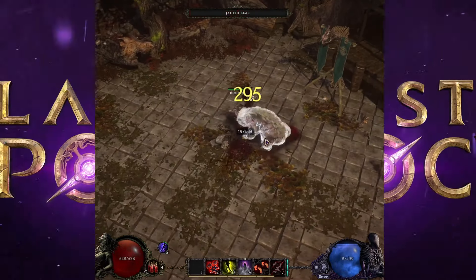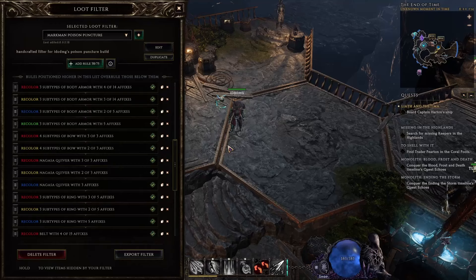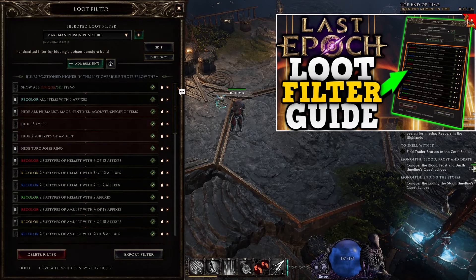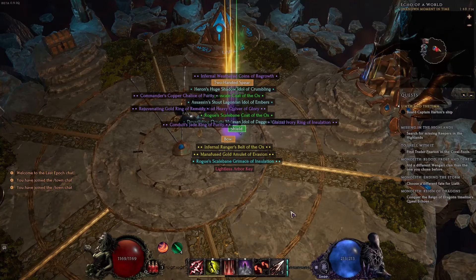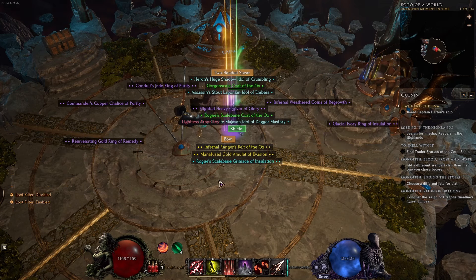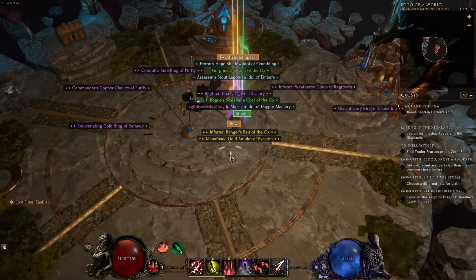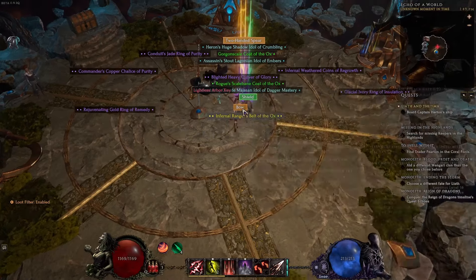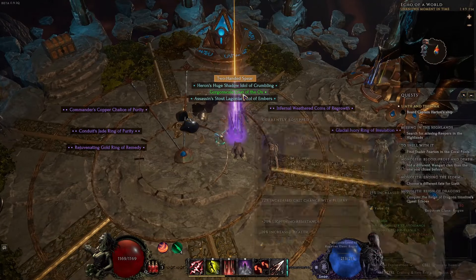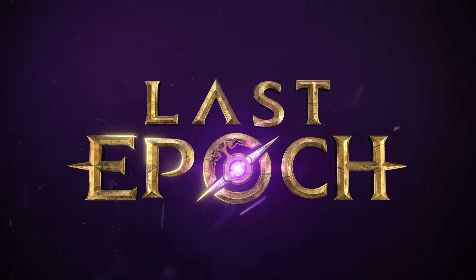A really great tool you should utilize is the loot filter. I do have a loot filter guide available — make sure you check it out after this video. You can customize all items that appear on the ground: change the color of items, highlight more important ones, or hide items you don't want to see — whether they're for another class, rarity, or a specific affix. The loot filter is very highly customizable, so make sure you learn how to use it.